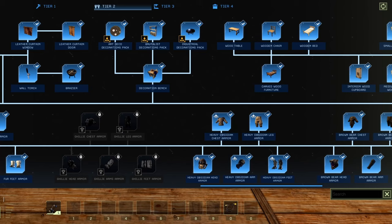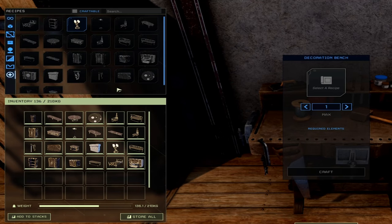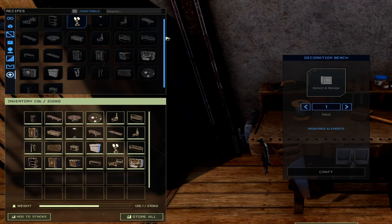You do have to be level 20 to unlock it. Once you are in your decoration bench and have it crafted, you can go over to the left hand side and click on Art Deco decoration, and this will show you all the items that you can craft with this DLC.